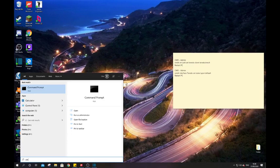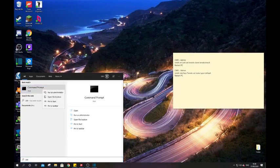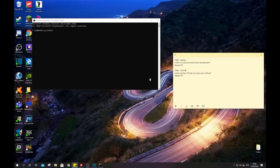So what you want to do is close Forza and open Command Prompt — type 'cmd' or 'command prompt' and run it as administrator. This is quite important, because otherwise it won't work. Make sure to do that, and press yes when the prompt comes up.